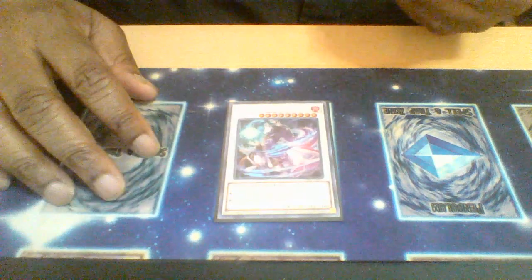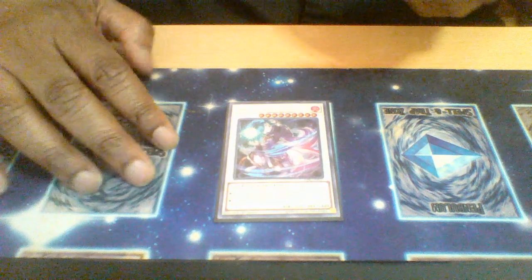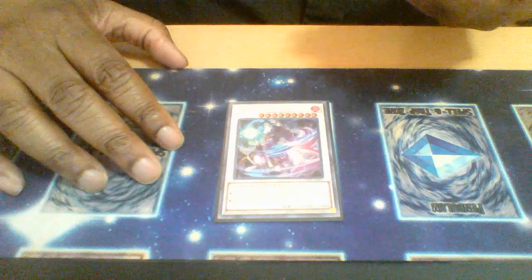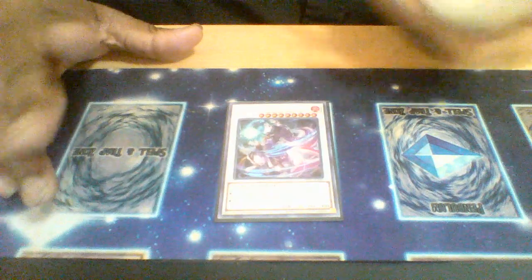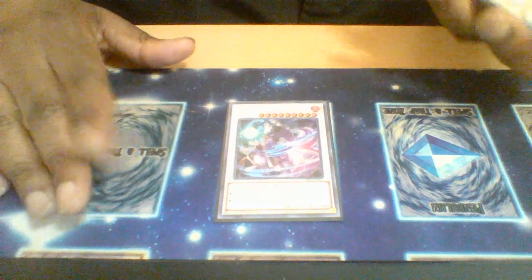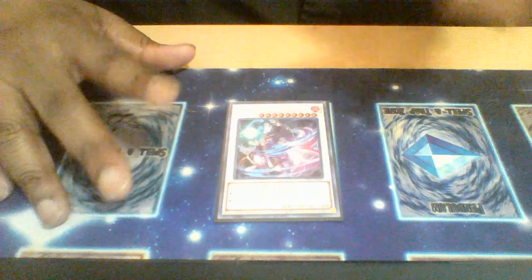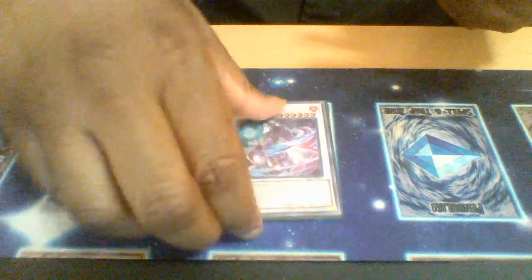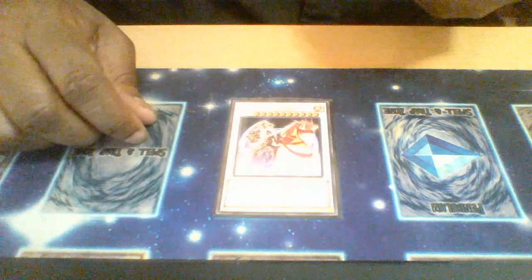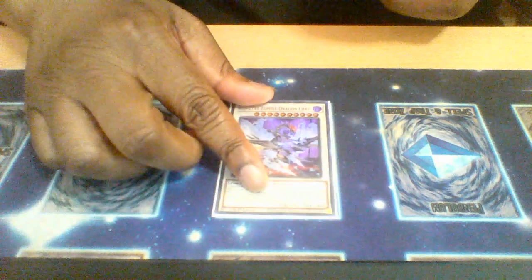Level nine option: Graceful Mayakashi — when special summoned from the graveyard, you can select a monster your opponent controls and destroy it via non-targeting removal. It can also be special summoned by its own effect, though I don't run the level eleven sequel. If the level eleven is destroyed by battle or effect, banish another zombie to special summon Graceful Mayakashi for a level nine option. Level ten: Shiranui Sun Saga — shuffles back synchros from the banish zone or graveyard to destroy that many cards, and its protecting effect banishes a Shiranui to protect your monsters from battle or card effects.